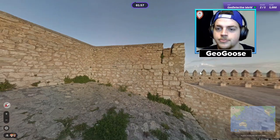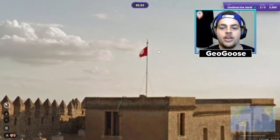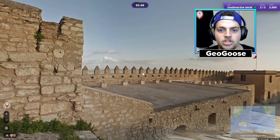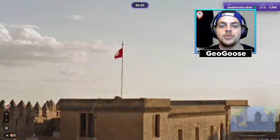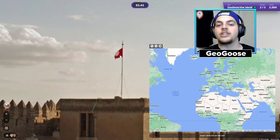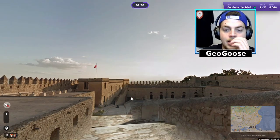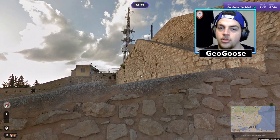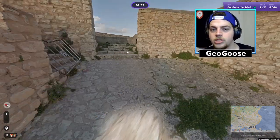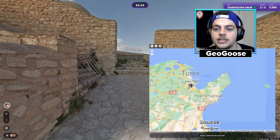Pretty good at using those clues. This is interesting - what is this flag? So this flag here tells me what country I'm in. This flag here is the Tunisian flag, very similar to the Turkish flag, but it's red with a white circle with the moon and star in the center. This is for sure Tunisia. Now this location may be very obvious to some of you, but I'm not familiar with it. It reminds me of some ruins from Alexandria in Egypt, so I'm assuming it's just Tunis.